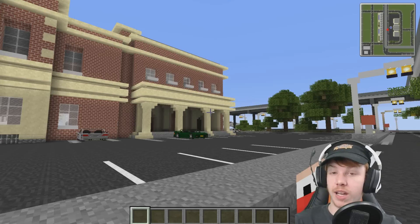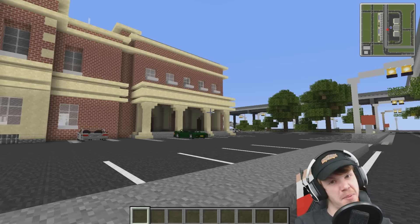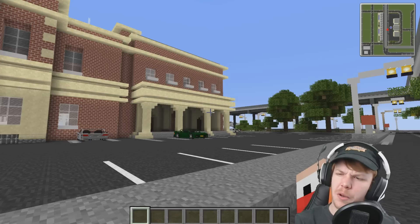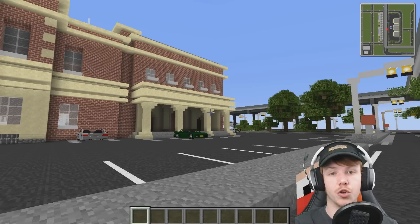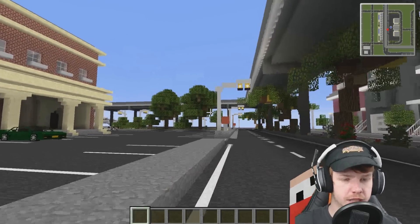Before I forget as well - last episode was meant to be another world download because it was episode 30. Every 10 episodes I release a new world download. I forgot, I apologize - you guys have reminded me. So this episode, the updated world download will be in the description. Also apparently last time, 10 episodes ago, it was also slightly wrong - something was wrong with the world. We'll have an updated one - episode 31 - in the description will be the new up-to-date world download, including everything as well as what we've done this episode.